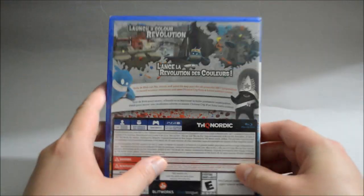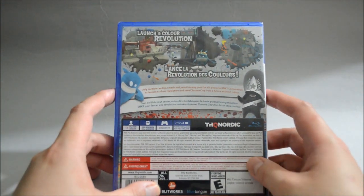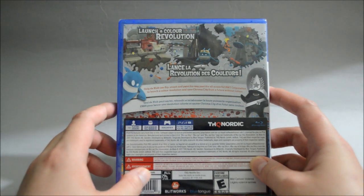So now let's look at the side quickly. And let's look at the back — in the back we see three gameplay pictures. So this is an action 3D platform game. On top it says 'Launch a Color Revolution.' And we see de Blob again.